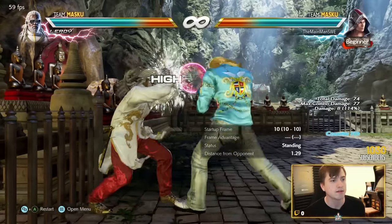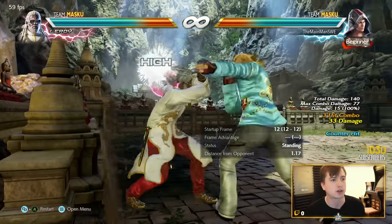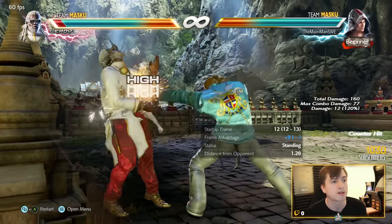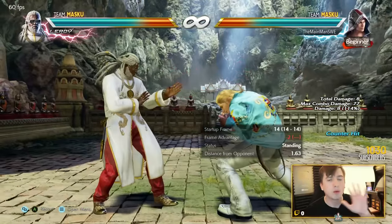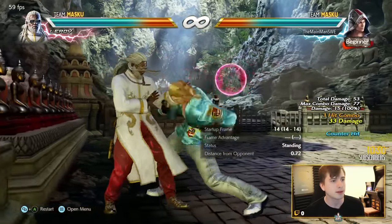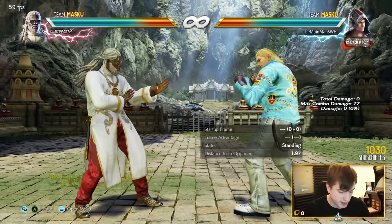The mix-up utility from 1,2,1 is huge: you can add a fourth hit, a mid that wall splats; you can add a low that knocks them down; you can do 1,2,1 into flicker stance for crazy pressure options. From flicker you can do 1,2,1 into peekaboo stance by holding forward, and you also have crazy mix-up potential there. 1,2,1 is one of the absolute best strings in the game, and the stances have so many different ways of attacking the opponent.